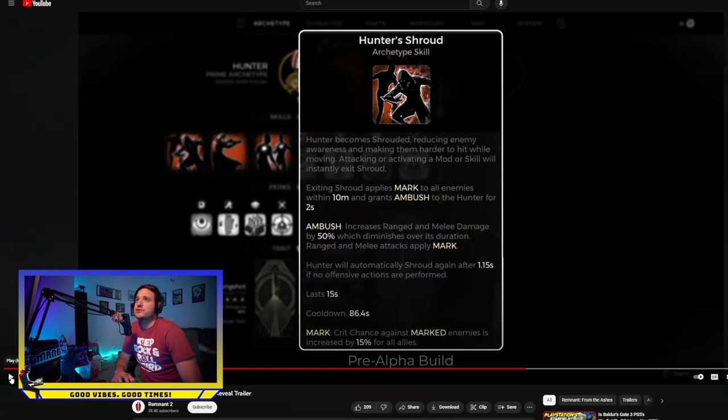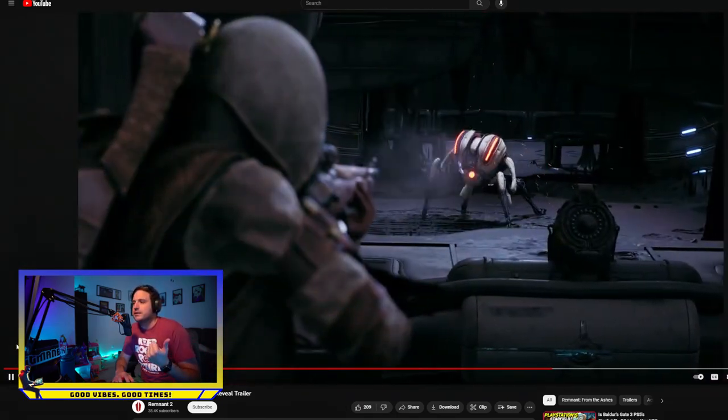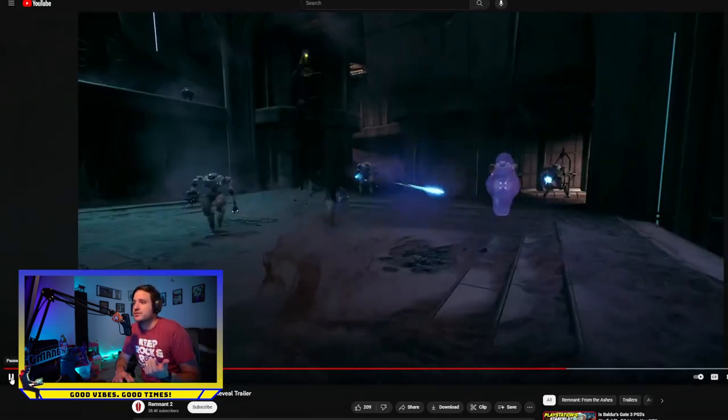We also have Hunter's Shroud, where the hunter becomes shrouded, reducing enemy awareness and making them harder to hit. Moving, attacking, or activating a mod or skill will instantly exit shroud. However, exiting shroud applies mark to all enemies within 10 meters and grants the hunter Ambush for two seconds. Ambush increases range and melee damage by 50%, which diminishes over its duration, and range and melee attacks apply mark. You can really see how this entire class is built around marking enemies, increasing crit hit chance, buffing weak spot damage, and landing precision hits.